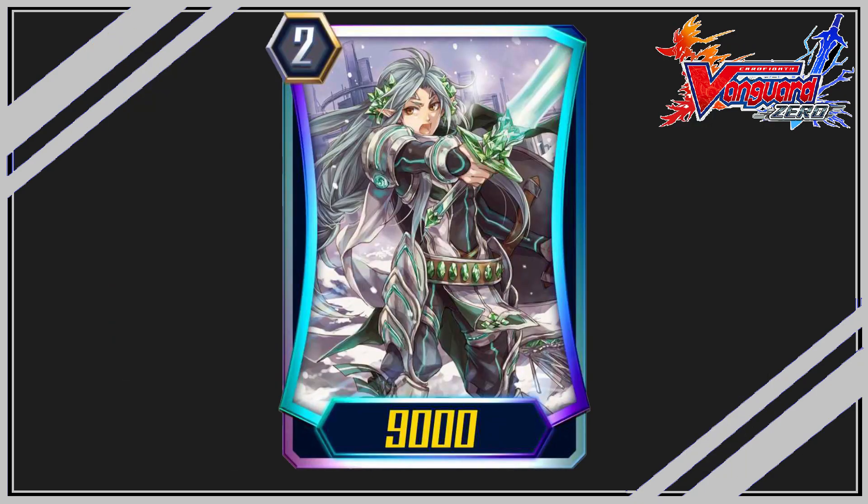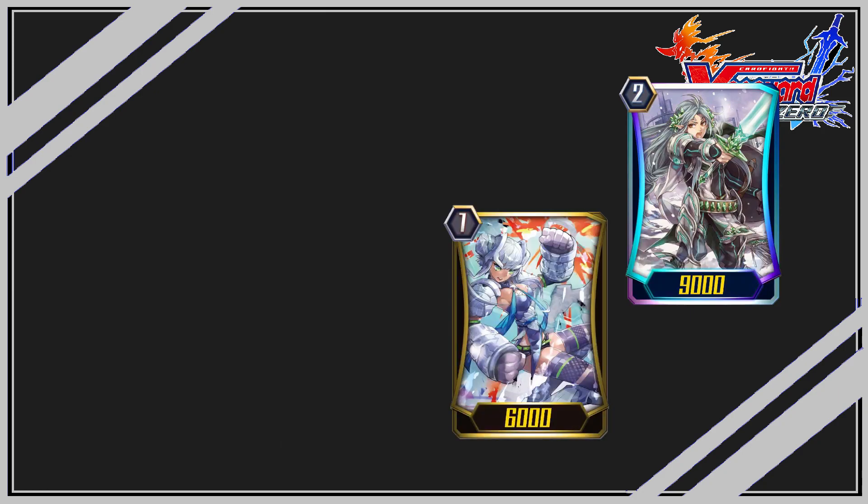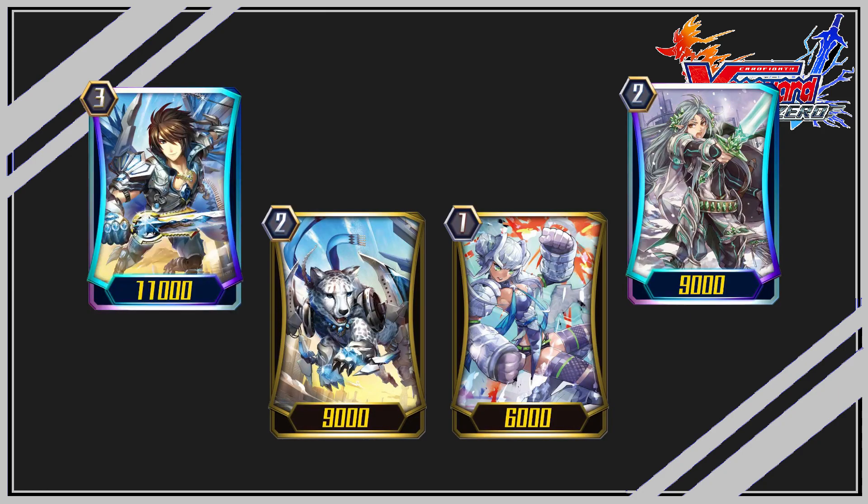Get more cards with Miranda: try using Miranda's skill to get perfect guards, grade twos, or the legion leader.